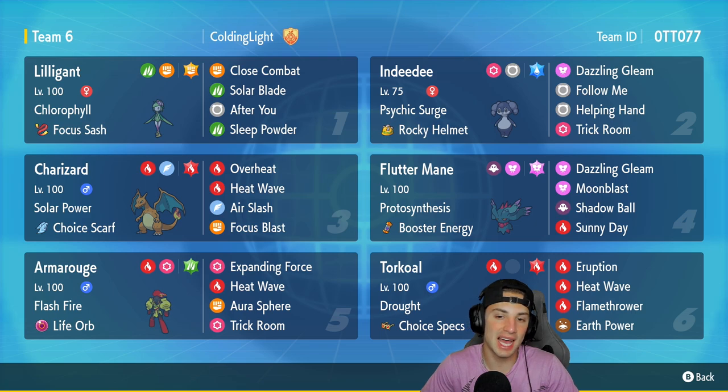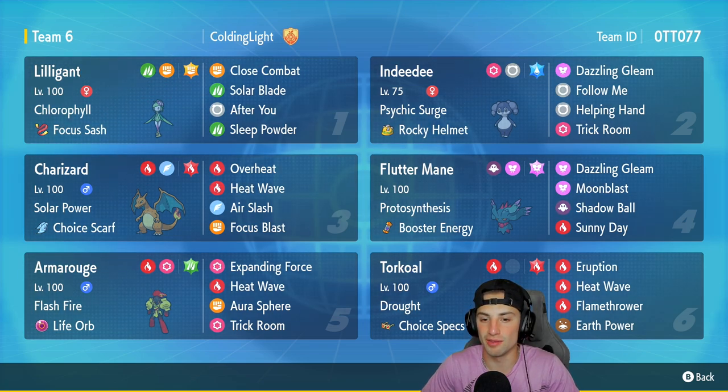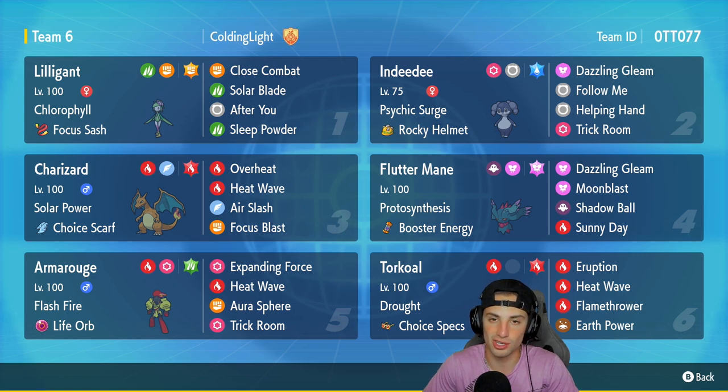In our fourth slot we got Flutter Mane. My thinking here is Flutter Mane uses Booster Energy to outspeed Charizard, and with that we can pop Sunny Day with Flutter Mane instead of going into Torkoal — say if they're leading a Fake Out Pokemon or Flutter Mane is just a better option. Flutter Mane also has Moonblast, Dazzling Gleam, and Shadow Ball. I'm really liking this combo with the Sun squad.